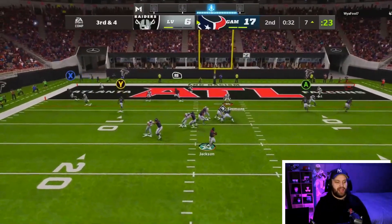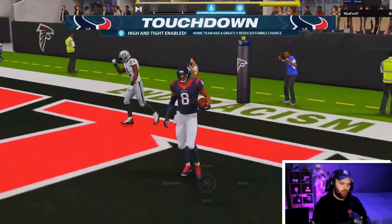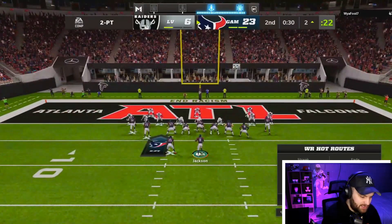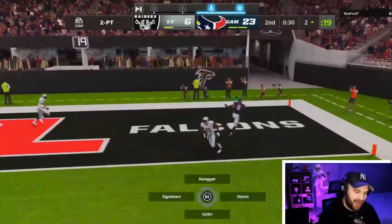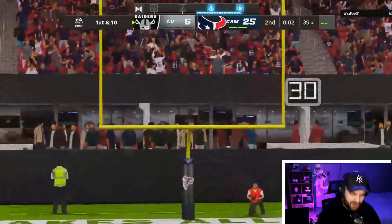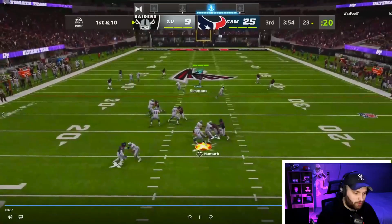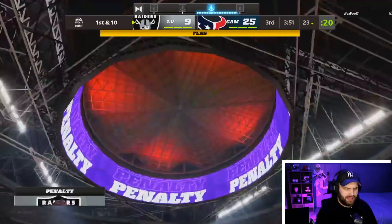We have the bomb wide open to Calvin Johnson, then go backwards to chew the clock. Third and four — I throw a risky ball right over the user's head to Kyle Pitts, who secures the touchdown. We go for a two-point conversion cherry on top — 25 total points. He ends up scoring to make it 9-25 at halftime. He gets the ball back at the half, so not ideal, but if we get a stop it's over. First and 10 — Lawrence Taylor over-pursues but the QB throws an illegal forward pass.